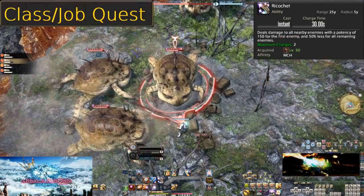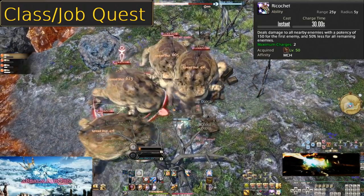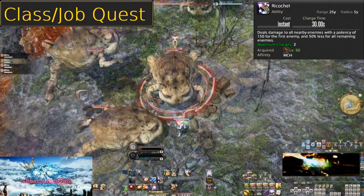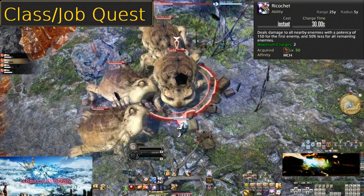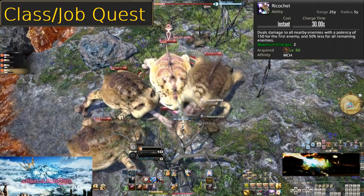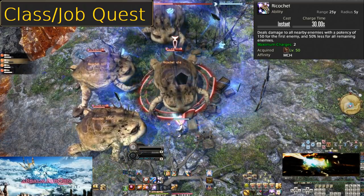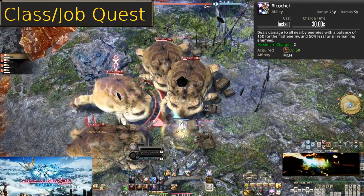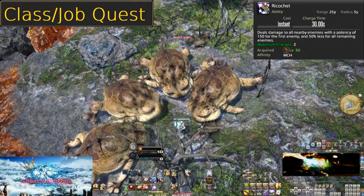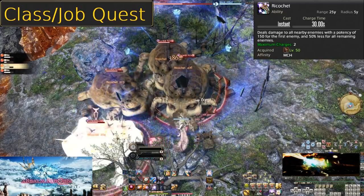Level 50, Ricochet. On a 30 second cooldown and with 2 charges, this does 150 potency to the target just like Gauss Round, but this also is an AoE that does 75 potency to all enemies within 5 yalms of the original target. This is even more important to use in trash pools than Gauss Round between your Spread Shots, but the base potency is 150 so be sure to use it on bosses as well. Remember that Heat Blast also reduces the cooldown of Ricochet by 15 seconds, so more Heat Blasts means more Ricochets.